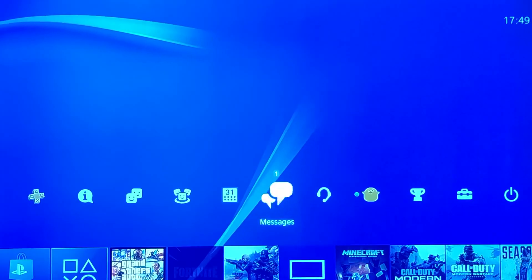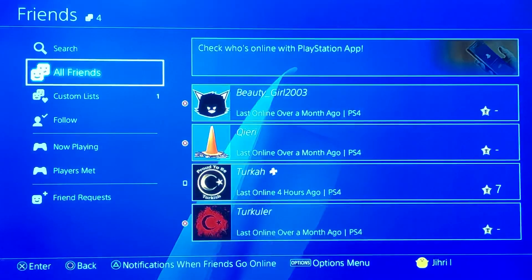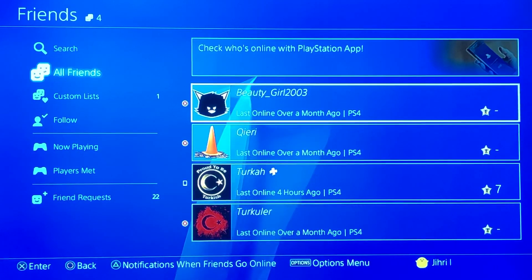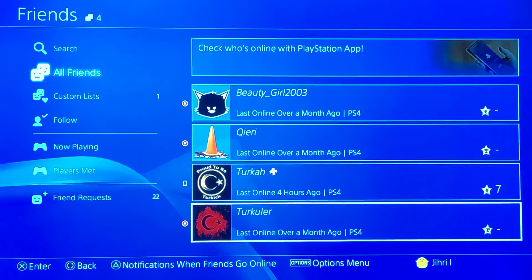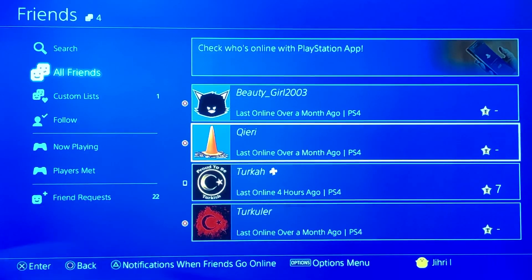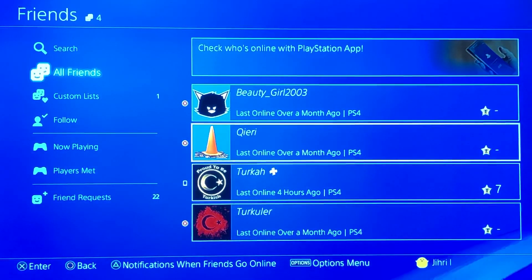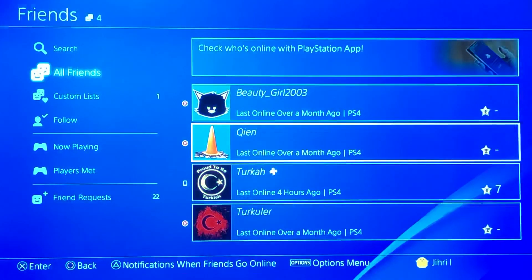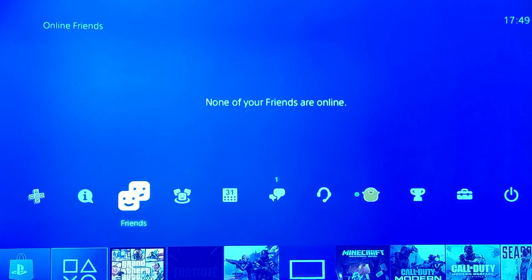The first thing you want to check is your friends list. The reason is that if you have over 200 friends, you will have lag on your PlayStation. What you want to do is select friends that you don't play with — random friends you added — and delete some until you are below 200.